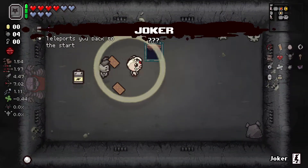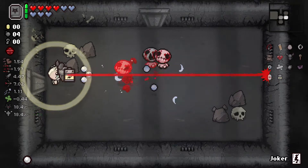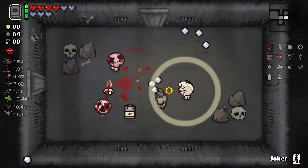We absolutely will take the Joker card, because if we don't get an Angel run, then we can force it, which is really nice. You always want to have a Joker card when possible, because if the game just decides that you're not allowed to have an Angel or Devil run, you can just say... f you.